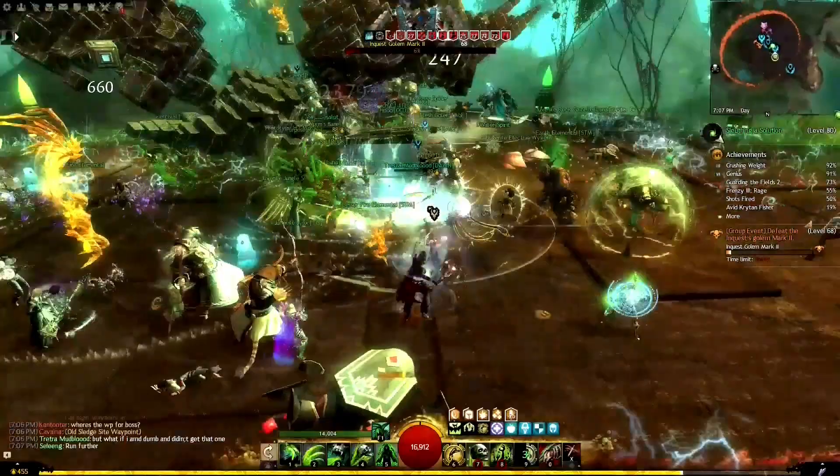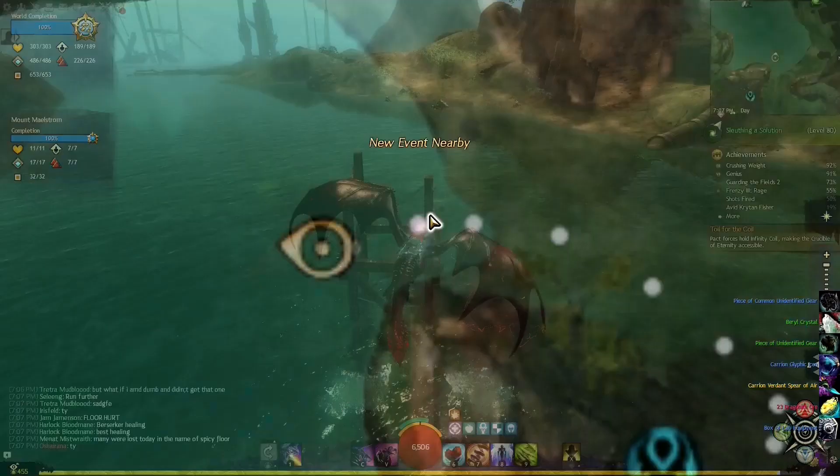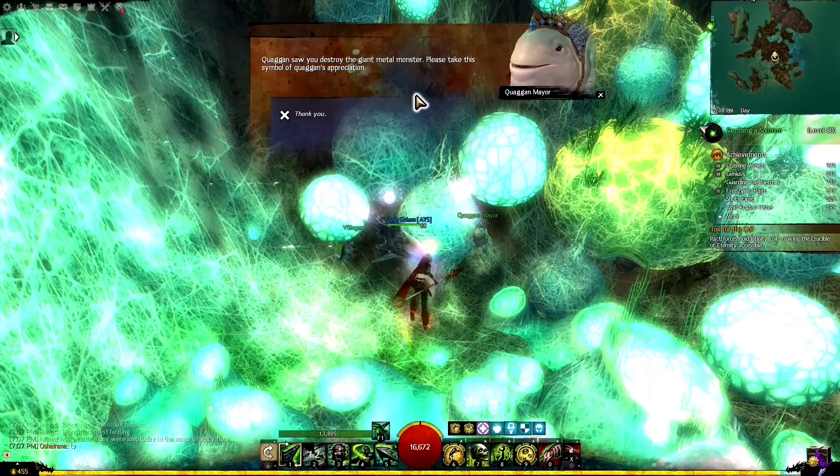After taking down the Inquest Golem Mark II, we go to the Mount Maelstrom map and head to the Sunken Droknar quaggan village to report our victory. We talk to them and they're amazed we destroyed the giant metal monster. As soon as we touch the NPC, we get the achievement.